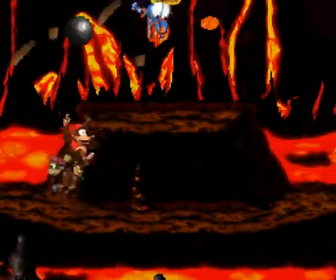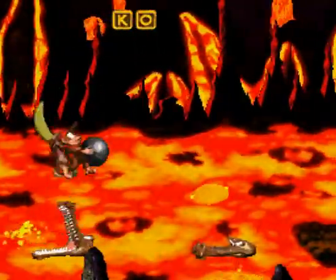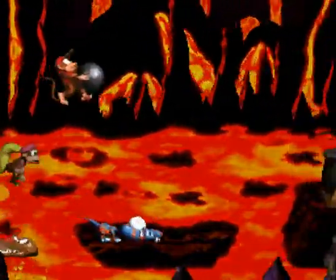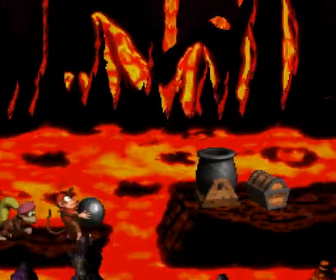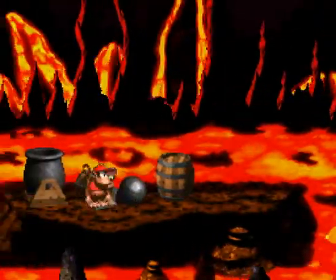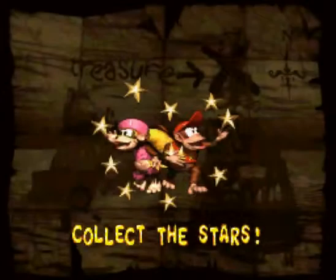I'm pretty sure this counts as lava, but I don't know where we are exactly — I guess we're inside a volcano. Regardless, we're picking up a big cannonball, gonna toss it at this dude, then pick up this chest first and get some bananas. Now we go woo into the sky — finally collect the stars.